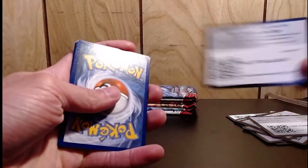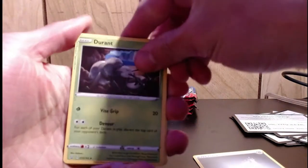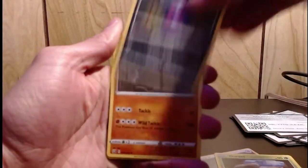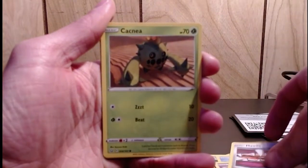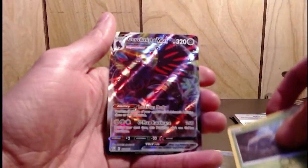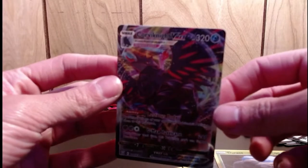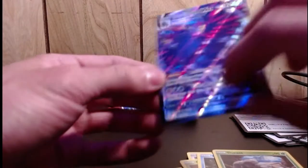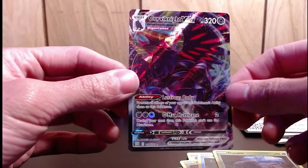Tyranitar! All right, code — two three to the front. Flip steal. I keep showing myself that little glinty glint! Durant, Warpeco, Carkol, Mr. Mime, Spoink, Mawile, Cacnea, Corphish, Durant — at the end, beautiful card, Corviknight VMAX! Very nice! Check the stream — Corviknight VMAX!